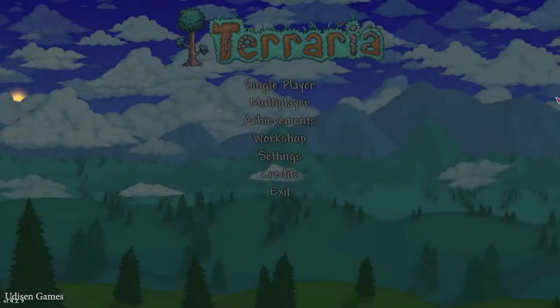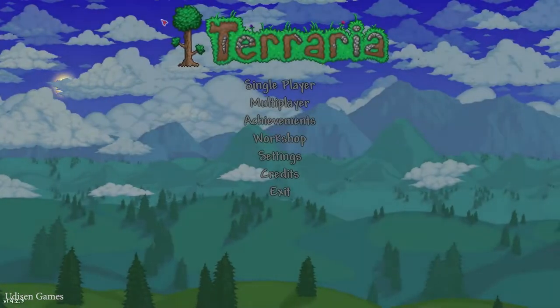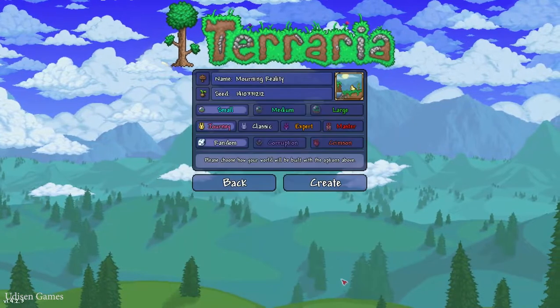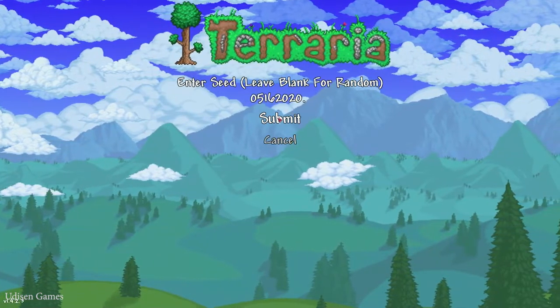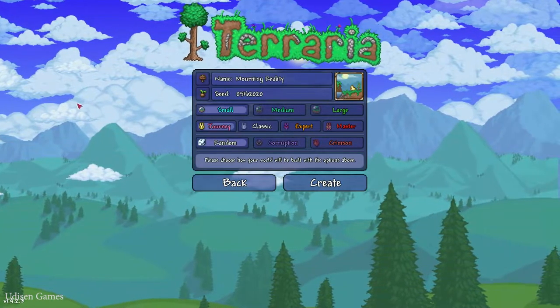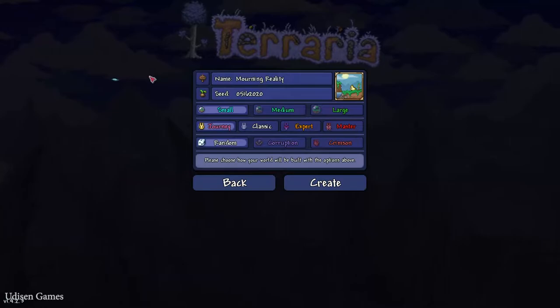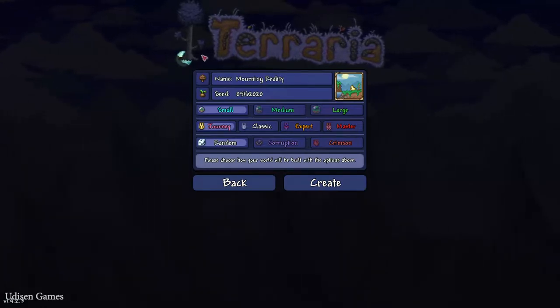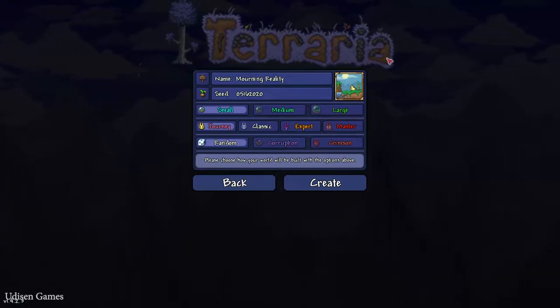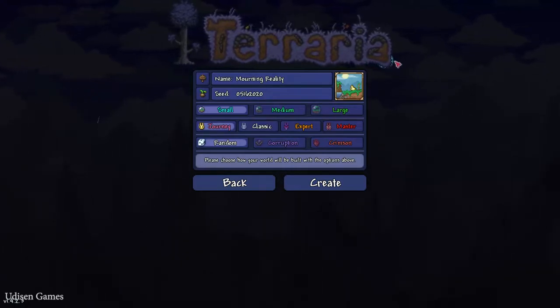As you can see, this is Waxing Gibbous on the title screen. Create a new world, tap in the seed — you can find this seed in the video description — submit and wait a second. We find a new secret moon design, showing number 10.